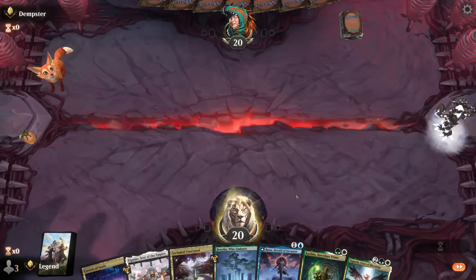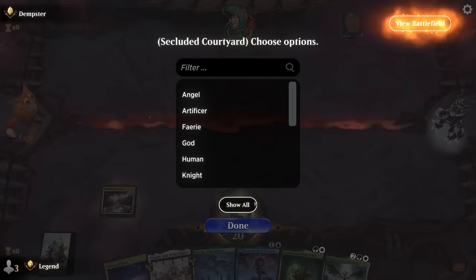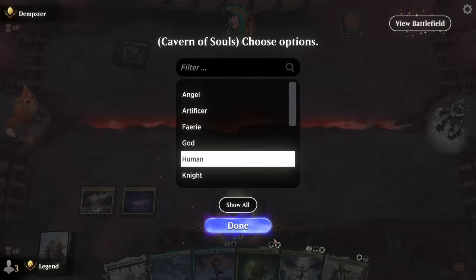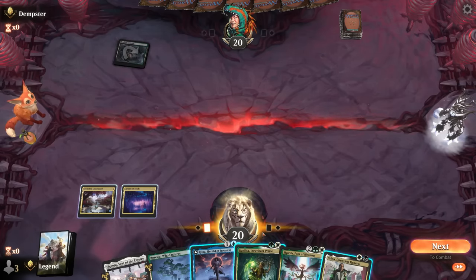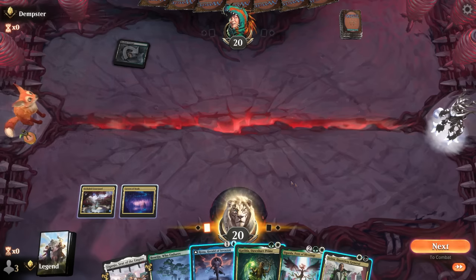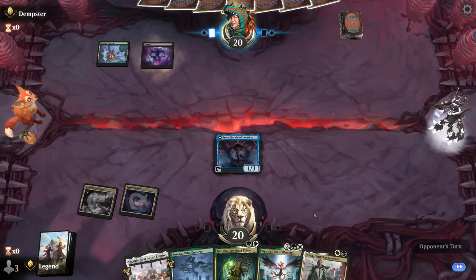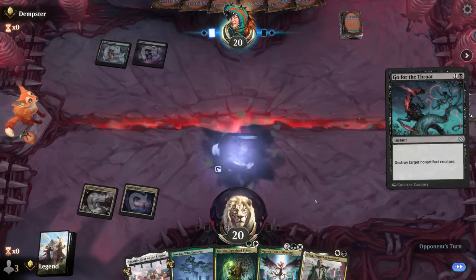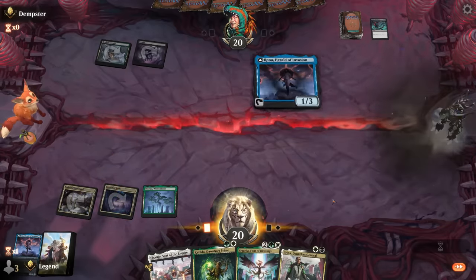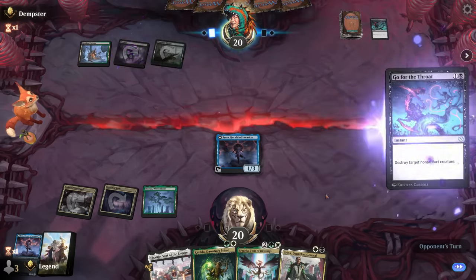Game 3: we're on the play with a keepable hand. Turn two Katilda could set up turn three Sigarda — start with Courtyard naming human. Opponent plays blank green. We could play Katilda first but Rona makes sense because opponent likely has removal; if they have Go for the Throat they can take out Sigarda which is our draw engine. We play Rona instead. Rona soaks up a Go for the Throat, finds another; we run it back. Rona makes great mana with Katilda, but another Go for the Throat means we cast Sigarda and hope they're out of removal.